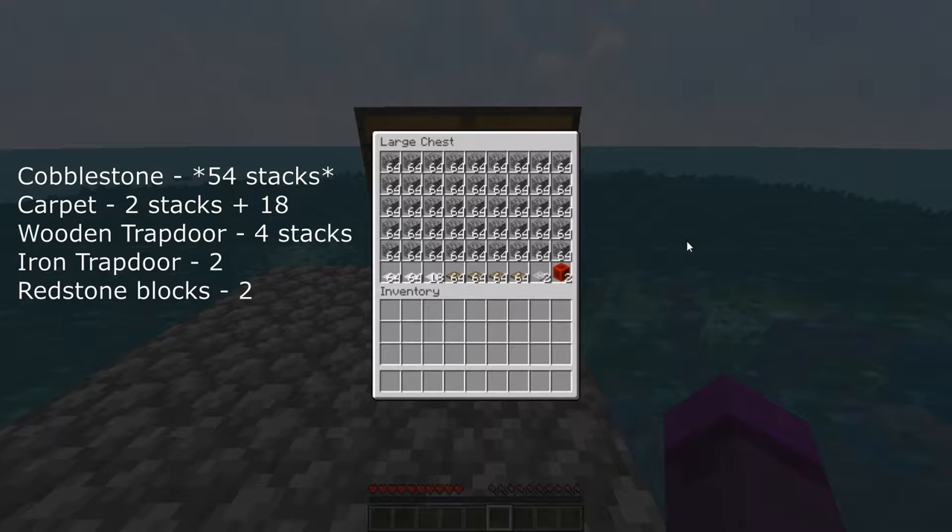I made a slight mistake here - you want to actually get 54 stacks of cobblestone. Get a whole double chest full just to be safe. You might have a little extra at the end, but I realized I didn't have enough cobblestone as I got to the end of the grinder. Make sure you get 54 stacks and not 45. So please forgive me for this mistake. This is my first tutorial, but I do hope you guys enjoy the mob farm nonetheless.